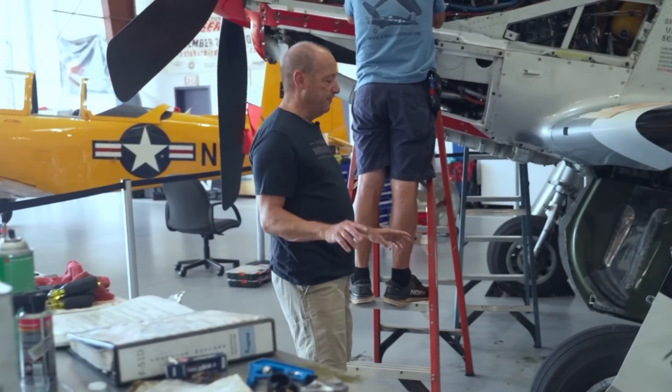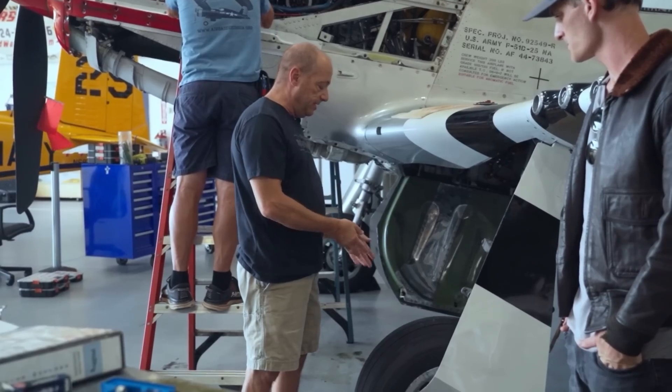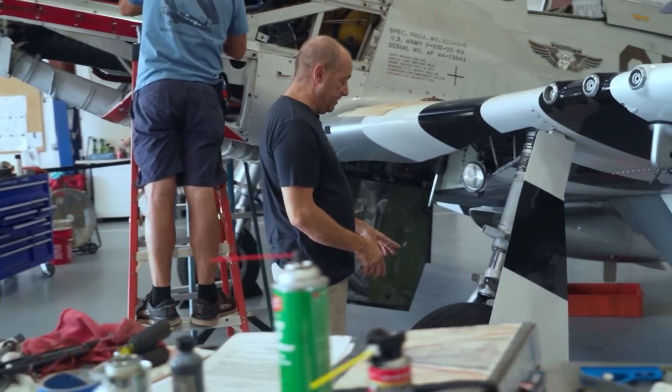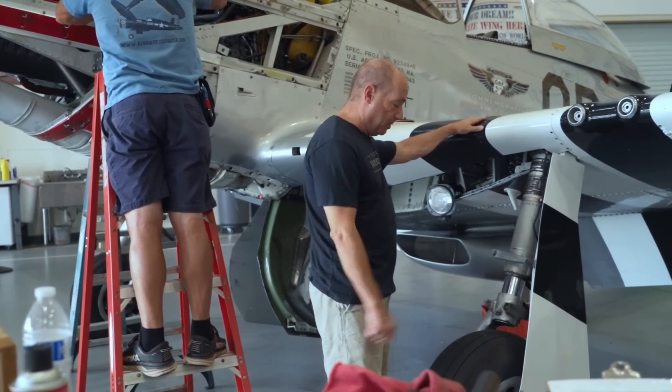First, one of the questions asked was how do you get up into the airplane. You could put a ladder up in the back, but really the best way is to use the little tab on the main gear to step on, then up on the wheel, then up on the side brace — that's probably the best way to do it.